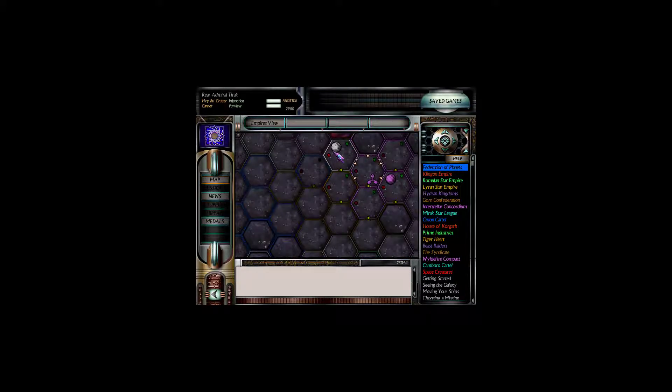We're going to have to spend quite a bit of cash to restock our fighters, but that is pretty much stock and trade for a carrier. Missions — home world assault. Let's rock and roll.